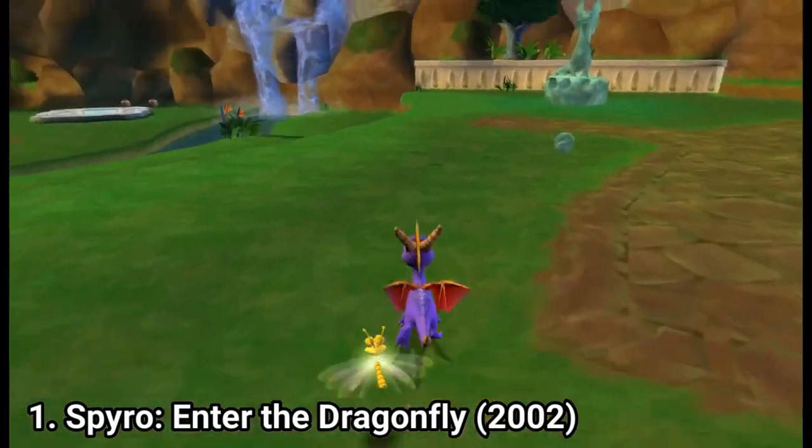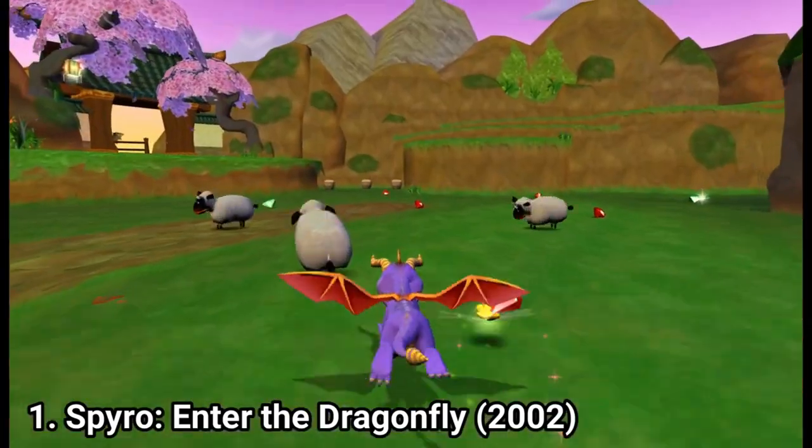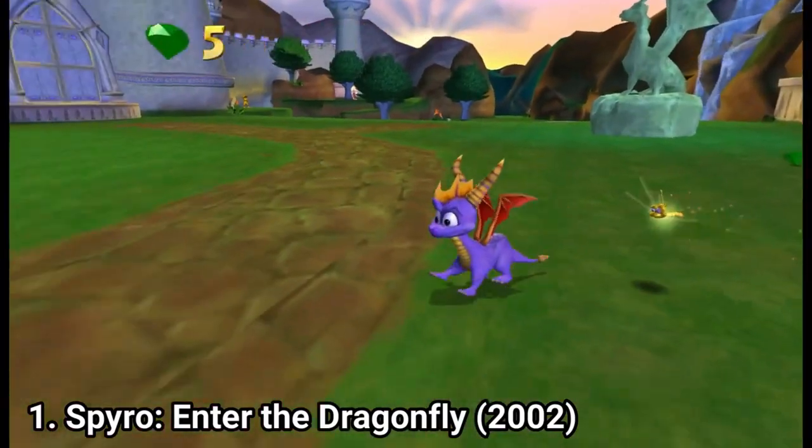Spyro: Enter the Dragonfly was the first time a Spyro game came out on a console older than a PlayStation. The game came out on PS2 and GameCube. Also it was the first time a Spyro game wasn't developed by Insomniac Games.